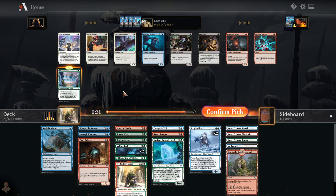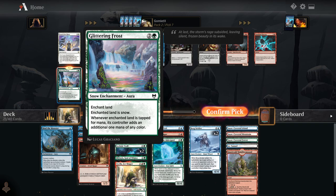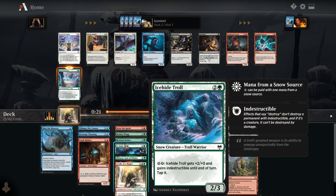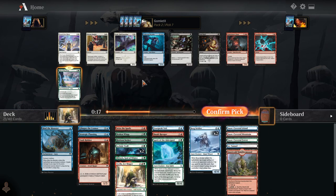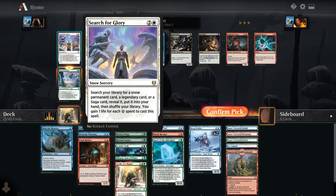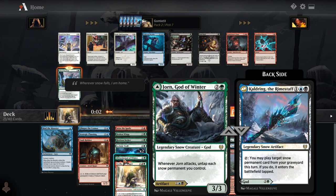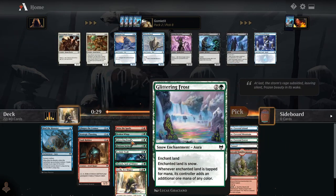Glittering Frost seems like a pretty solid pickup here — helps mana fix, helps turn one of our non-snow lands into a snow land. So immediately we're tapping for two snow mana off this card, which can trigger our Ice-Hide Trolls, is really good with Yorn, and really good if we pick up any of the two-mana snow elf that untaps something. There is Search for Glory here, which could search for any of our legendary or snow permanents — like Bergstrider, Spirit of the Alderguard, or Yorn, who is also a snow permanent. So it is a tutor for pretty much anything. But I think we're just taking Glittering Frost.